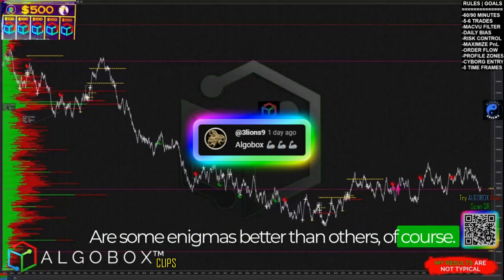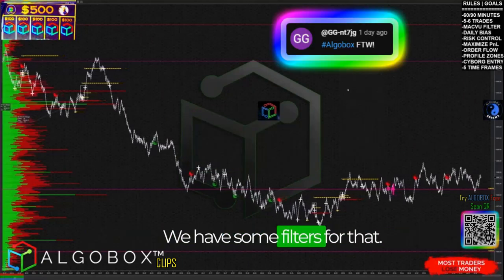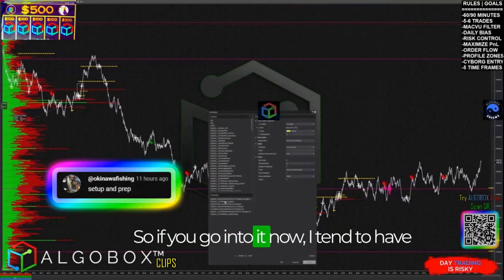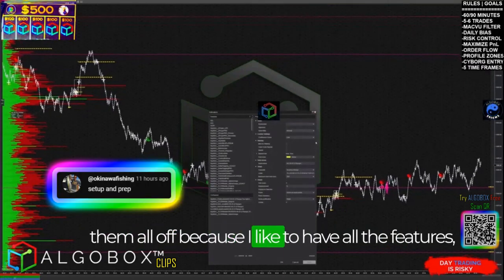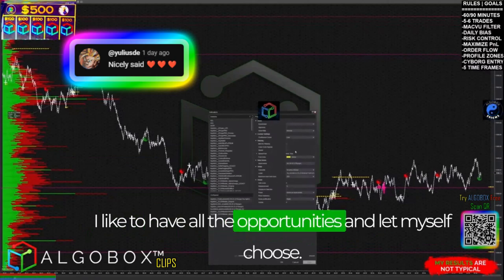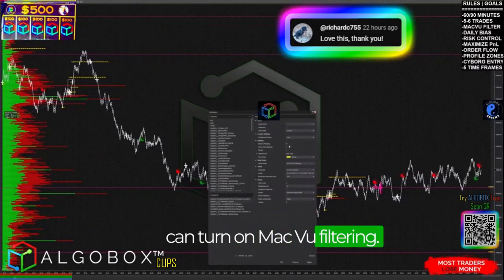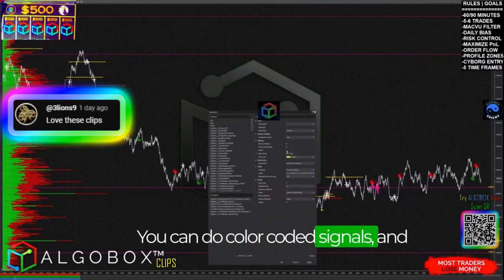Are some enigmas better than others? Of course — there are several things we can do with that. We have some filters for that. If you go into it, I tend to have them all off because I like to have all the opportunities and let myself choose. But if you don't trust yourself, you can turn on MAC BU filtering and color-coded signals.